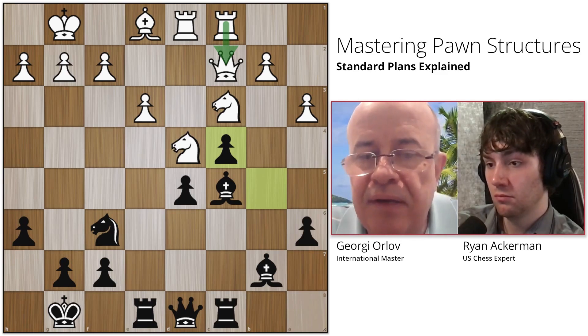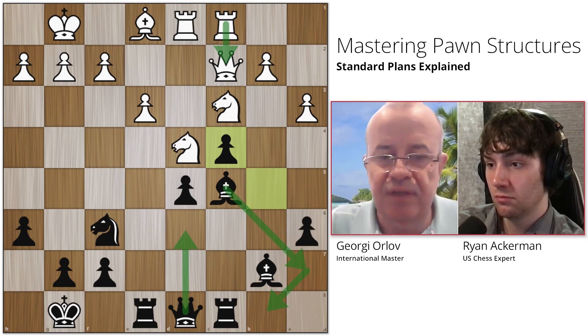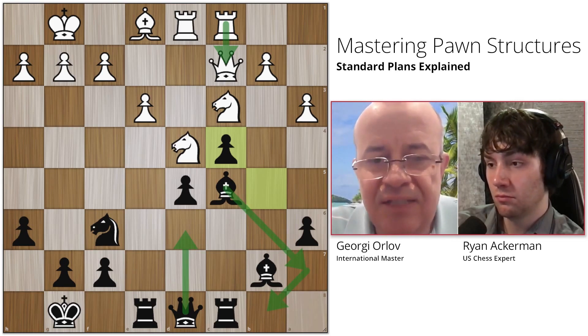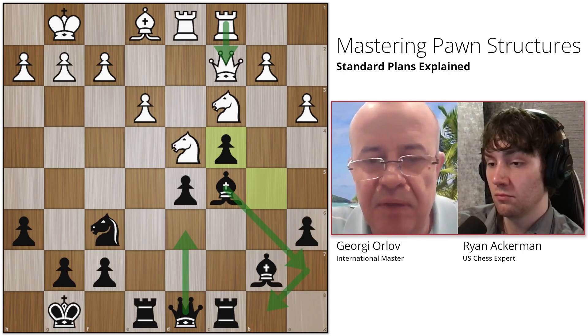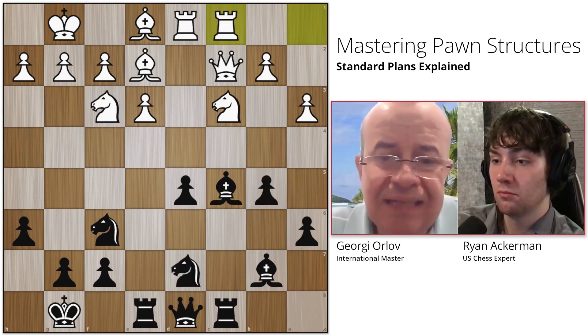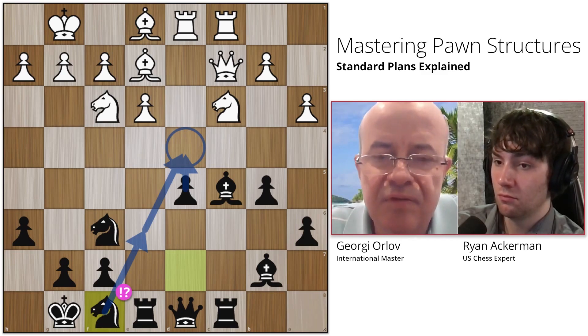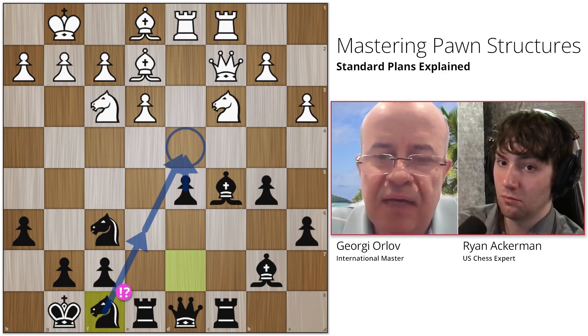My big player here is probably going to come back here and here. Then the queen is going to introduce itself from d6, forcing g3. Once we force g3, our light square bishop is eventually going to be a big player. So I like knight b6 because it's an easier understood move — I'm working on making an outpost on c4.